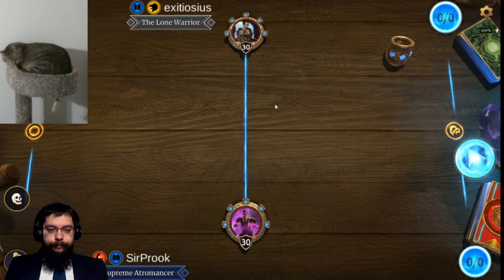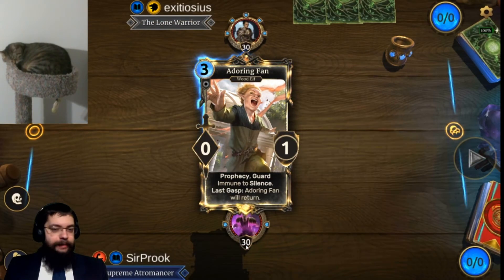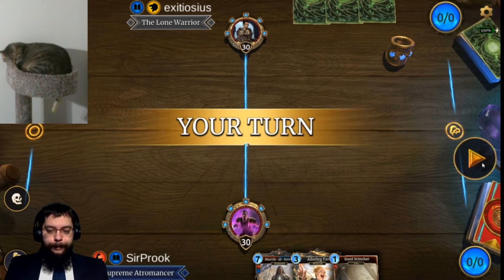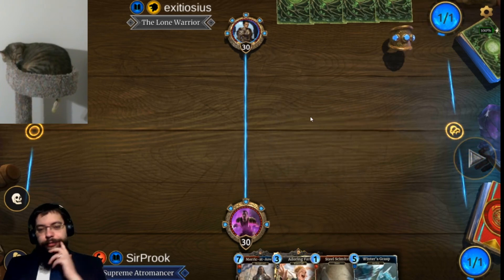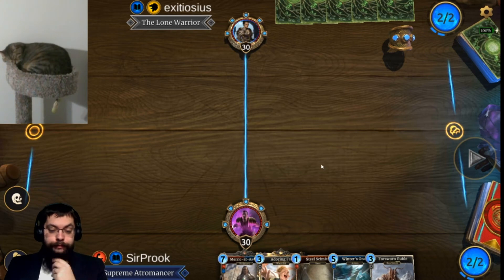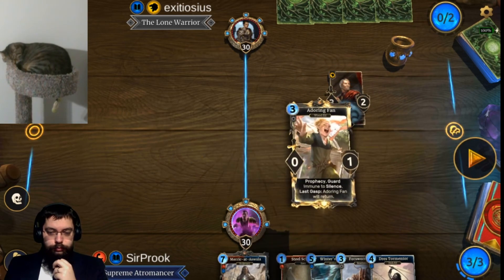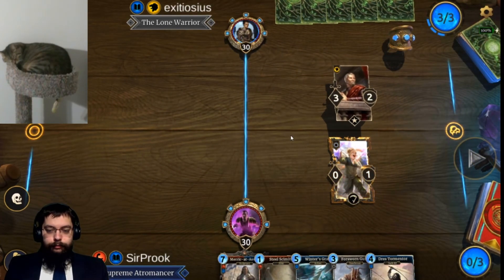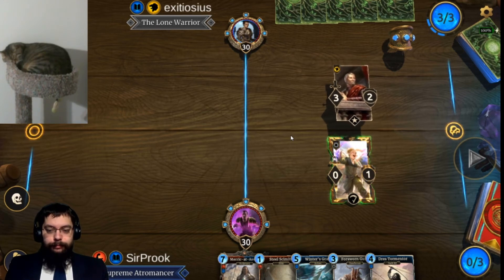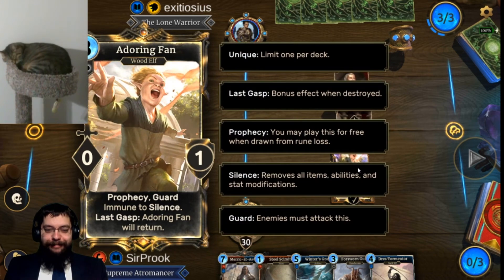Another mage list. I have to check when the hero pass rolls over. We're memeing — I'm keeping Adoring Fan. We got rewarded: we drew Merrick. Now we just gotta live. Winner's Grasp makes living more likely if I can find a Tormenter. Alright, found a Forsworn Guide — useful for Merrick. We found our Tormenter.